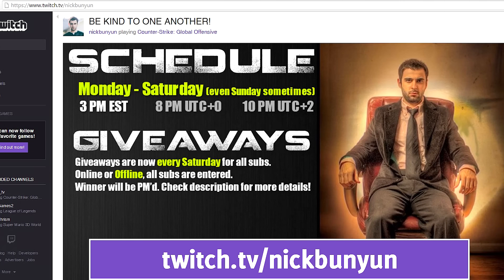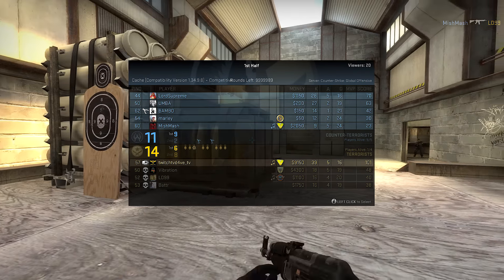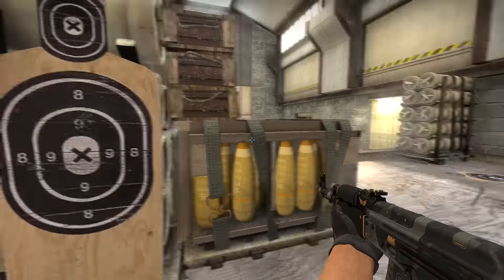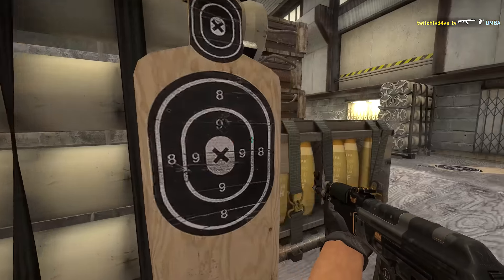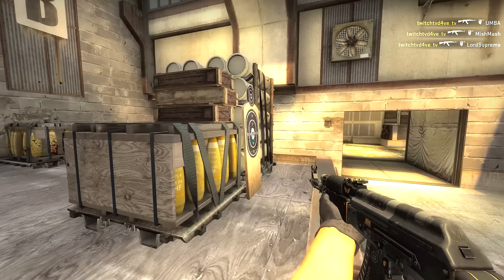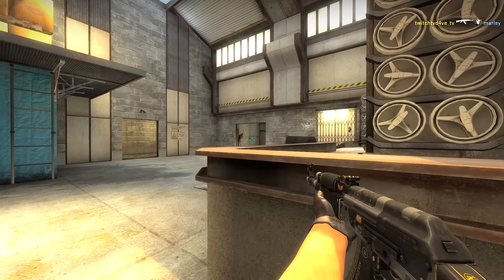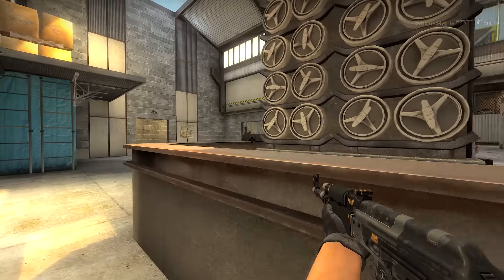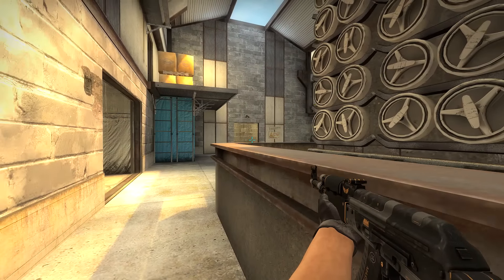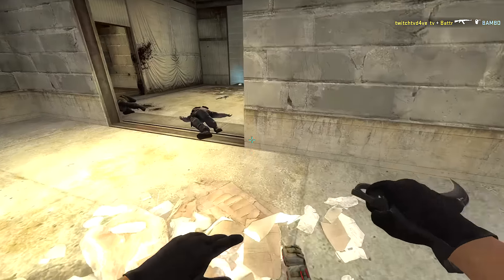Our number one spot is once again sponsored by Twitch.tv/NickBunny — and if you guys don't follow me, you should, because my grandma said I'm almost funny. Twitch.tv/Dave_TV — horrible name, too many TVs in there. He starts off 1 vs 5, plants the bomb, takes one guy in heaven, two more line up perfectly, and he spots one going towards headshot boxes and takes him out as well. All of those were headshots — it's a 1 vs 1 situation, one more enemy left, and he takes him out for a grand total of five.